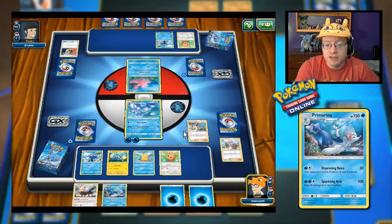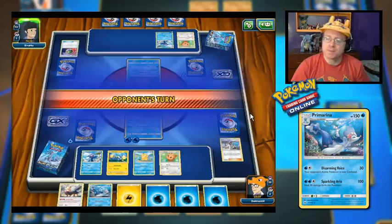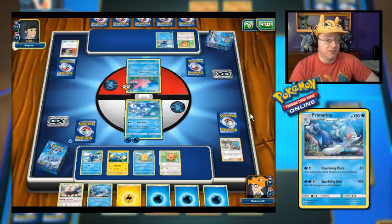I'll play Kukui right now. We can do 50 damage with the Wave Splash — let's just do the Wave Splash for 50, thanks to Kukui's added power. I was saying that you'd think Nest Ball would replace Poke Ball, because Poke Ball says flip a coin — if heads, search your deck for a basic Pokemon and put it into hand.